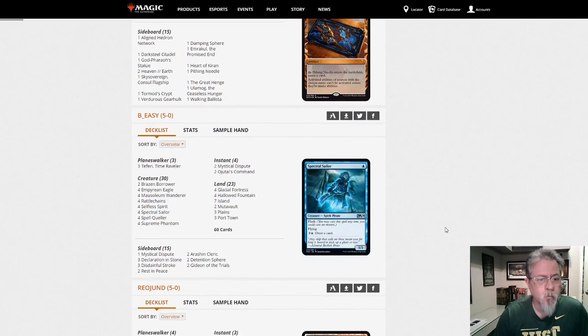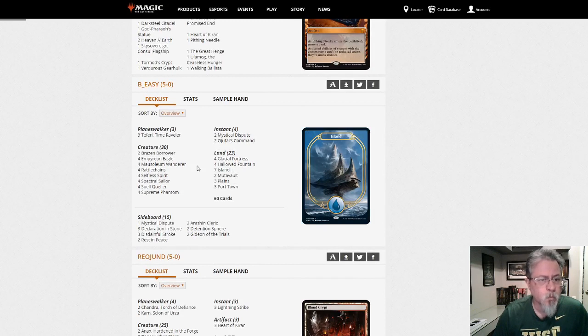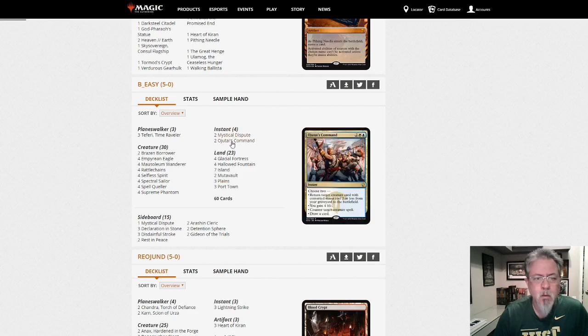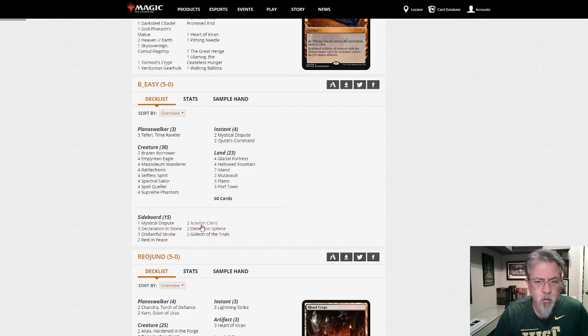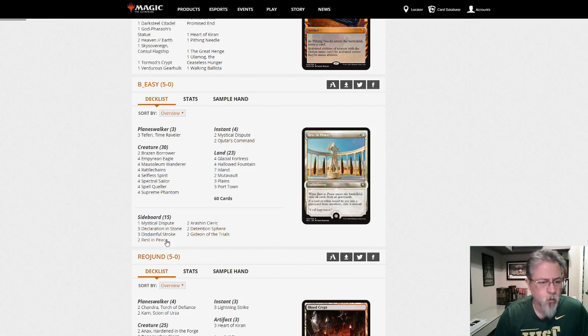Nice little tweak on that. The next one is Blue-White Spirits. I don't see anything unusual in this. Ojatai's Command is kind of cool. Three Declaration in Stone in the side, Arish and Cleric — against the more aggro decks. So, Blue-White Spirits.